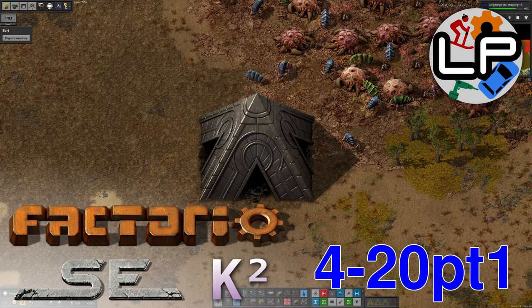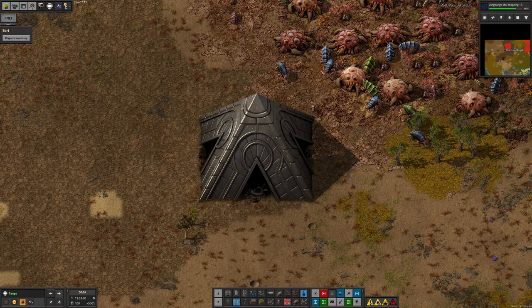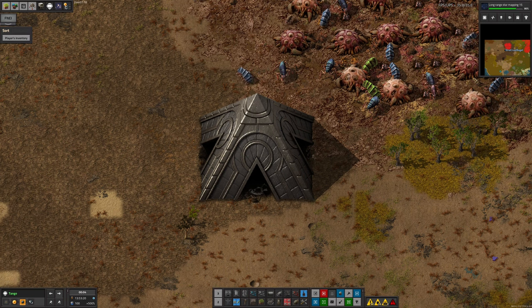Hello and welcome to the Lawrence Plays channel for your weekly Factorio Space Exploration and Crestorio 2 update. In the last stream, we realized we've kind of got to a position where we've got all of the science packs being made, to some extent or another, and so there are a few resource shortages here and there which we need to deal with. But basically, we've got that part of the game essentially finished, and so it's time to start looking into other things.